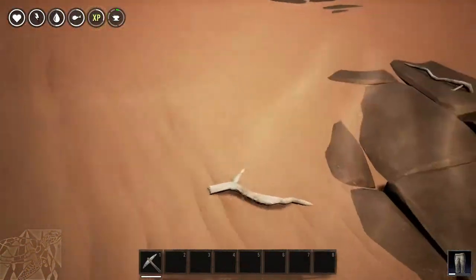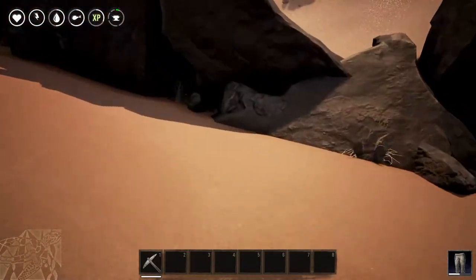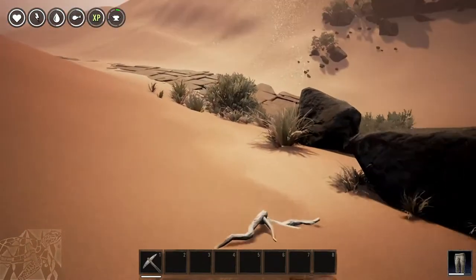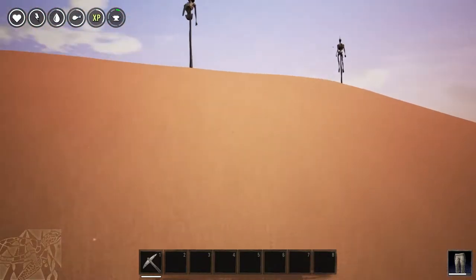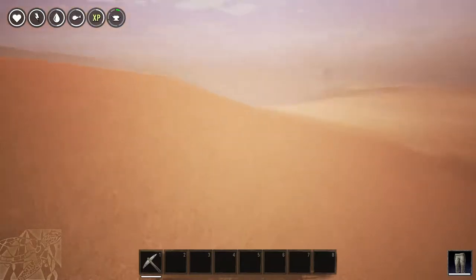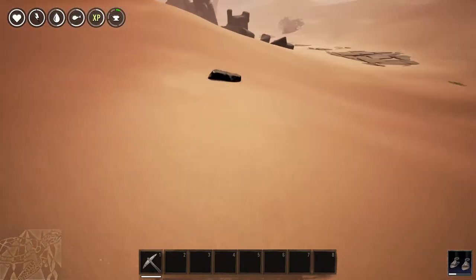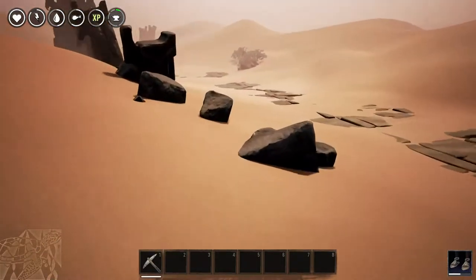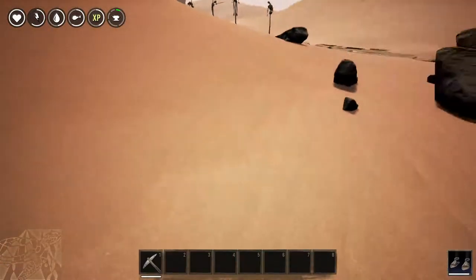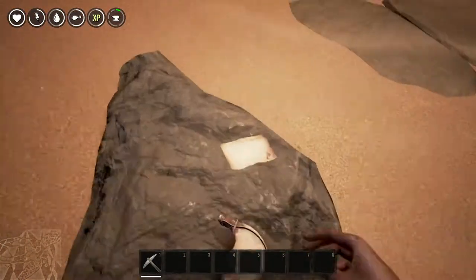We still need sticks, so let's pick up some more. Just hold E and it'll automatically pick them up as you come to them. I still wish I'd found a water flask — I wonder if there was one I missed, maybe on that conspicuous rock out here. I'll run back and if there's nothing I'll just edit it out. Oh, here it is — I walked right by it and didn't even see it.